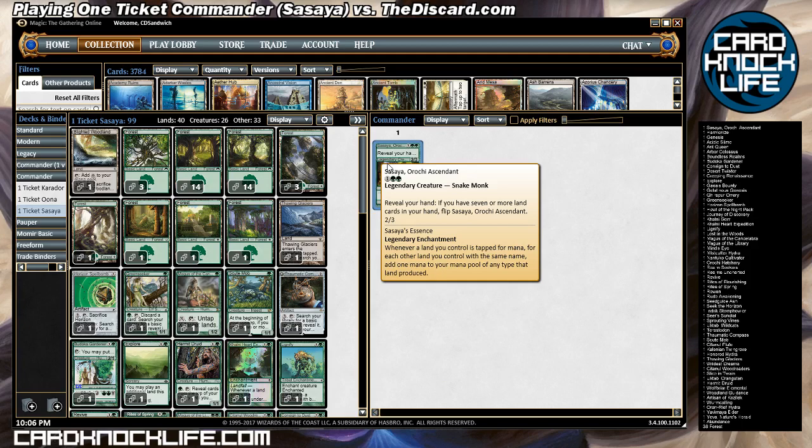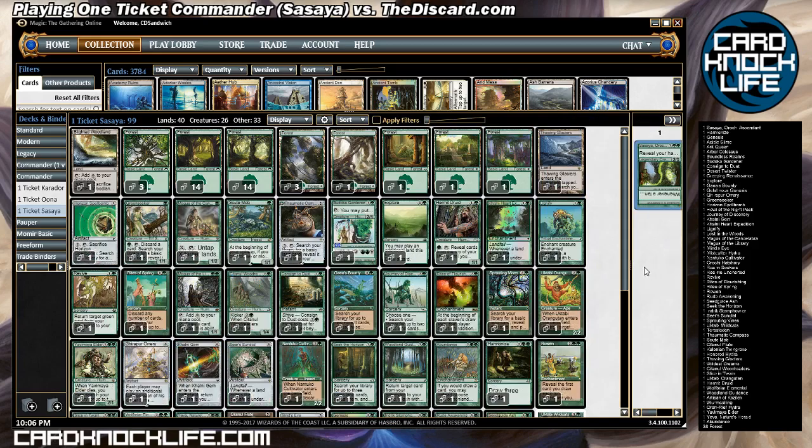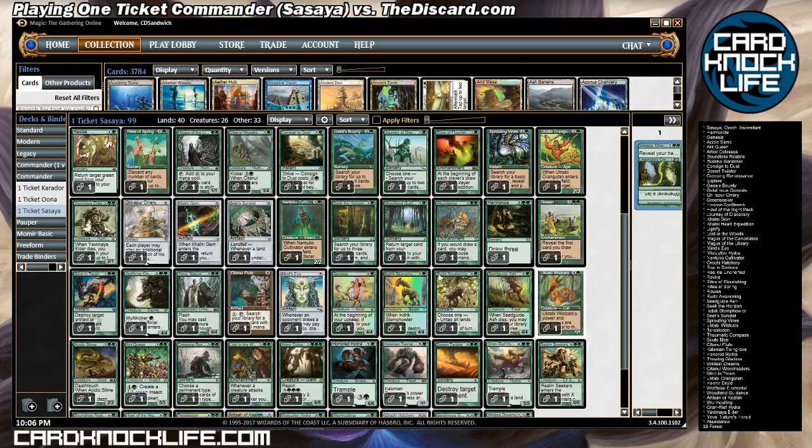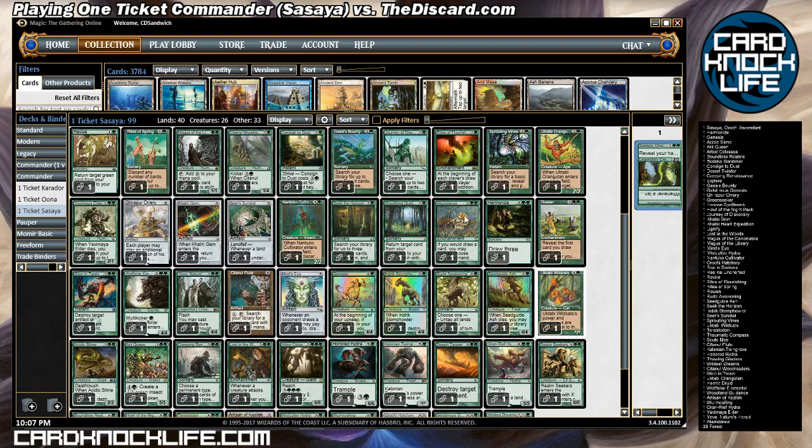Once flipped, Sassia becomes an enchantment: whenever a land you control is tapped for mana, for each other land you control with the same name, add one mana of any type that land produced — which gets crazy. However, the downside is you have a handful of lands and really nothing to do with the mana, so I basically had to splurge on card drawing in green — things like Mind's Eye, Citanul Flute, and Seers' Sundial.